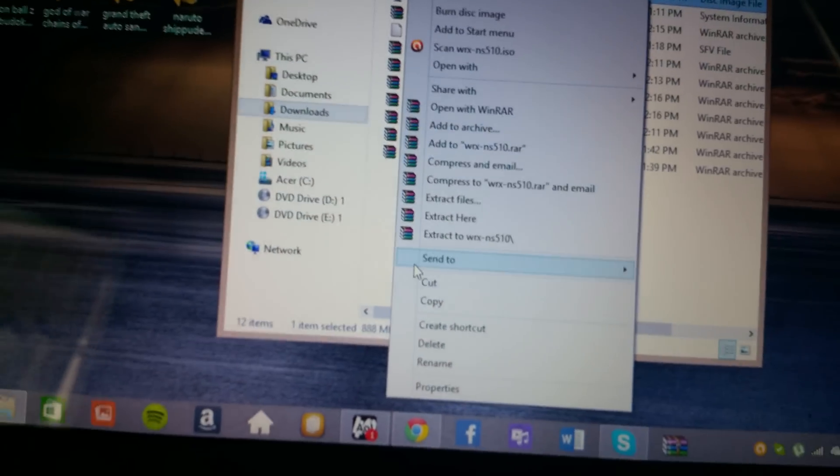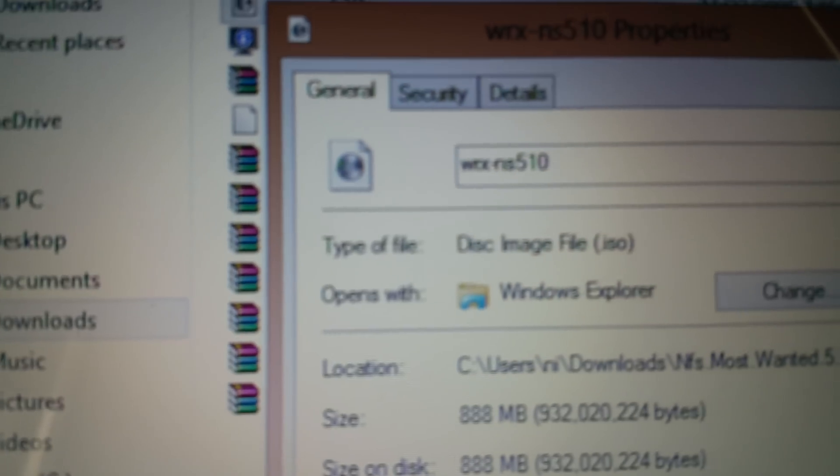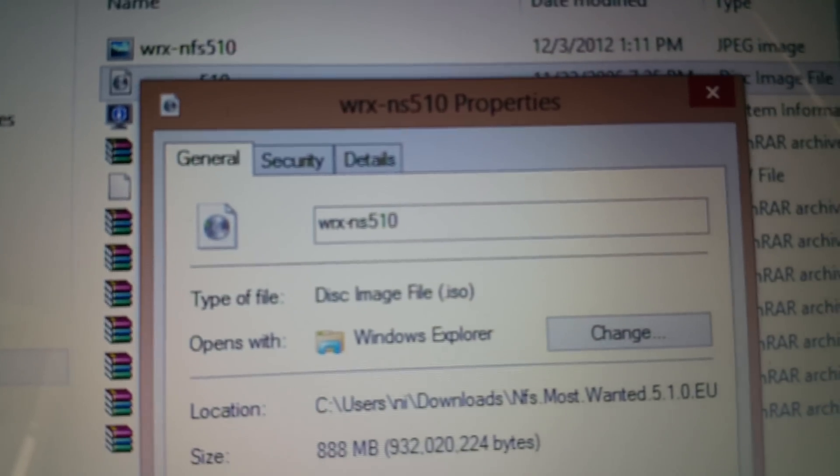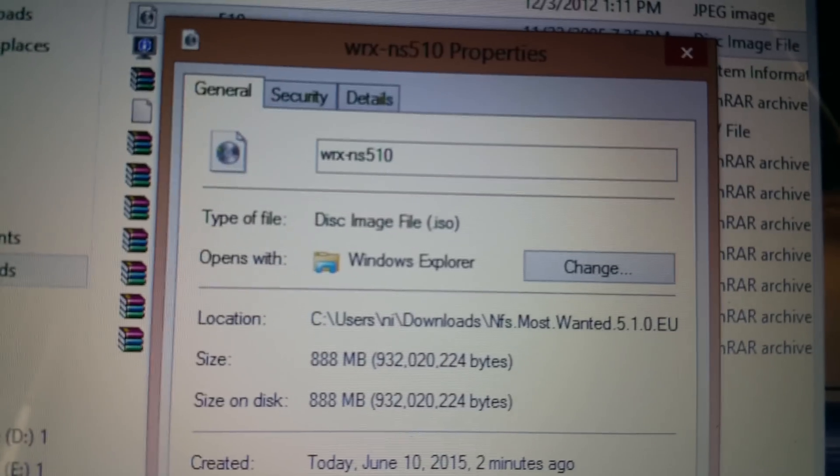Since we have the file, I'm just going to left-click on it and go to Properties. You should want to see something like this.